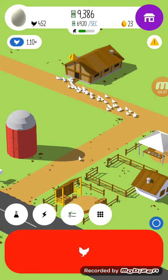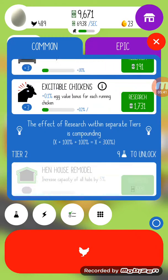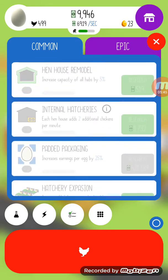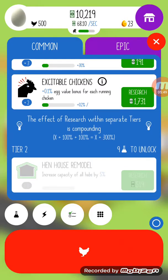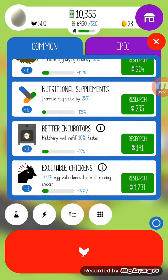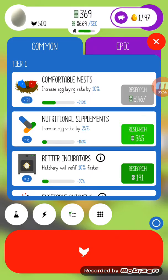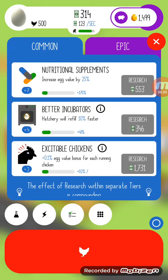You can see how many chickens you've got up here. If I want to unlock tier 2 things I have to research more, like research further into comfortable nests, nutritional supplements and maybe incubators.